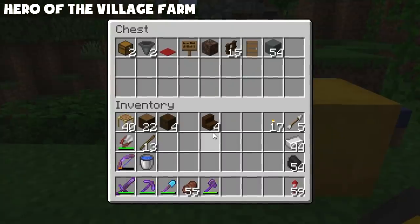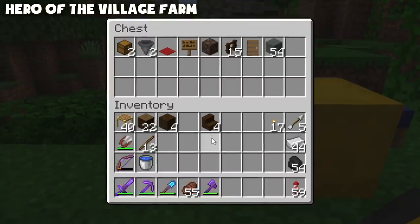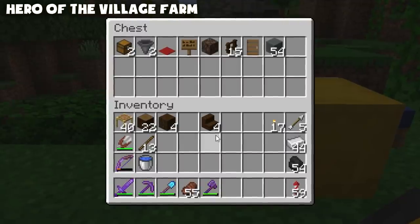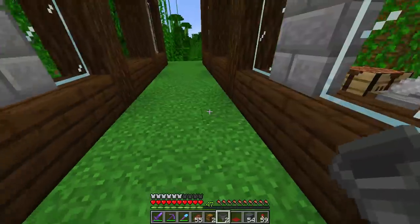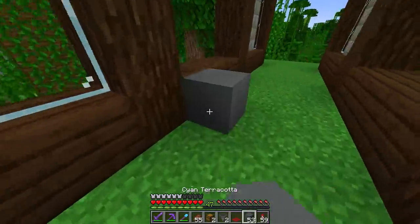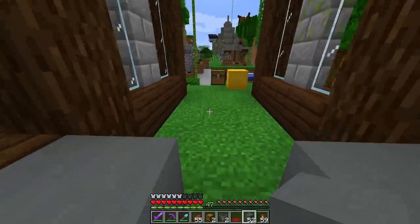So, farm supplies — what do you need? You need a chest, two hoppers, one carpet, a sign, a soul sand block, some fences, something to stop water with like a door or maybe even more signs, building blocks, and then villagers. With this thing the more villagers the better, honestly. We're going to start with two building blocks right there — that positioning should be good. That gives us a small room up front, room for the farm, and then room for a room back here.